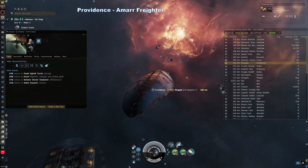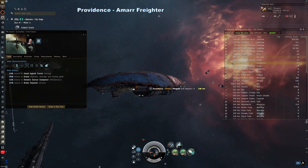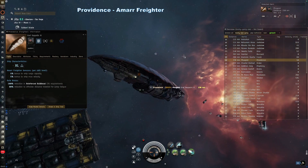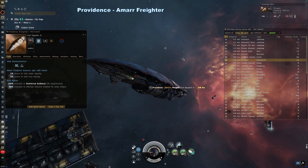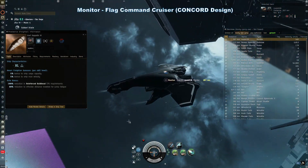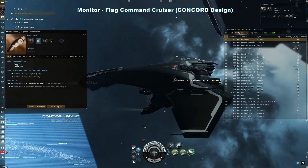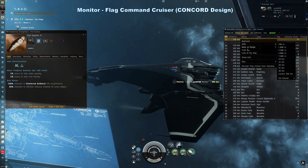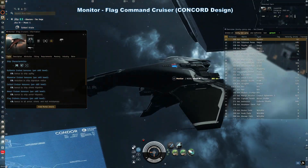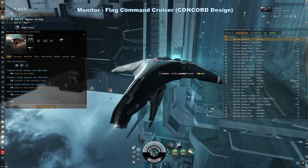Providence — freighter. Freighters are considered capital ships and the Providence is the Amarr version of the freighter. It has a massive cargo hold and can be seen traveling the trade routes between the major trade hubs. Monitor — a flag command cruiser based on the Enforcer hull, originally built by Concord. These were developed with a nod and a wink for fleet commanders. They can tank massive amounts of damage.